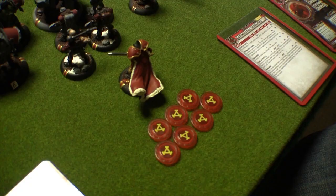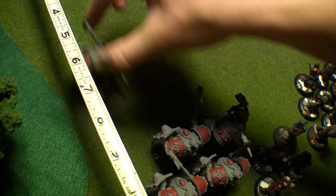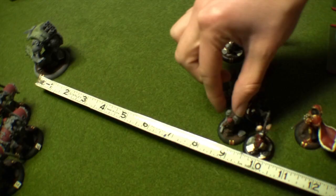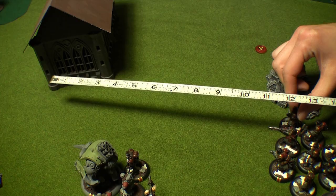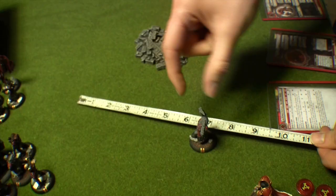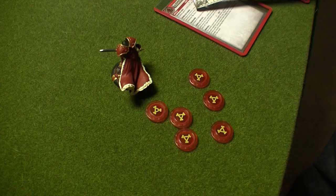Kidor turn 1. In the control phase, Vlad allocates one point of focus to the Devastator Warjack, and keeps the rest for himself. The Devastator activates and spends his point of focus to run a full 8 inches. Then the Manowar Shock Troopers run forward, also going 8 inches. After that, the Mechanics run, and with a 10-inch range they are able to line up around the base of the Devastator. The Winter Guard issue a run order and move their full 12 inches to end up ahead of the rest of the Kidor force. Kovnik Joe advances behind them while giving the speech Courage of the Forefathers, making the Winter Guard tough and fearless for the rest of the round.